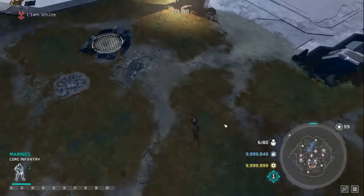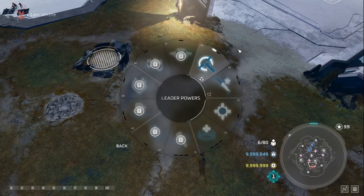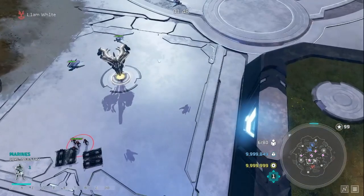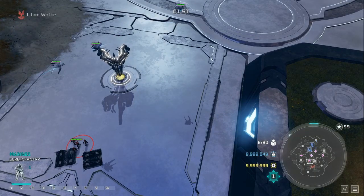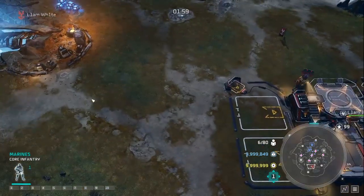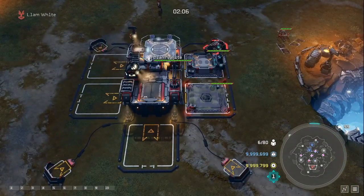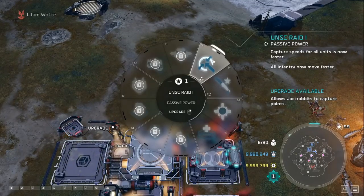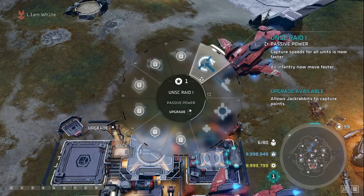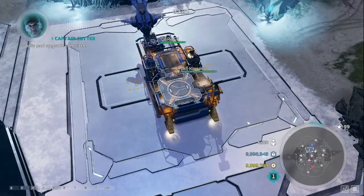The second leader point is situational and matchup-dependent. If you're going infantry such as Marines, Flamers, or Snipers, you want Raid 2, which boosts your speed to 17% and gives you 100% capture rate on power nodes. Your army becomes super fast and you can kite opponents with snipers using micro. The infantry style is really only recommended when you're playing against another UNSC player — against Banished, you'll generally need a hero.